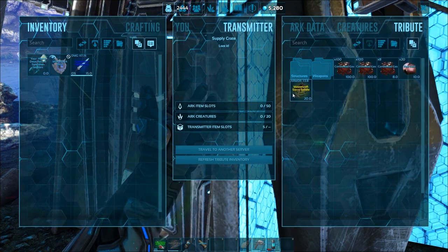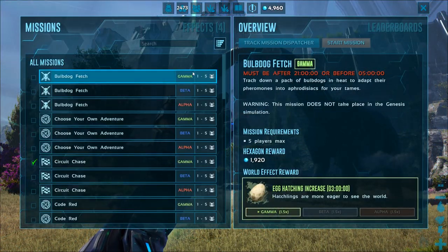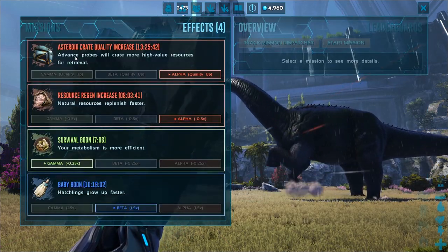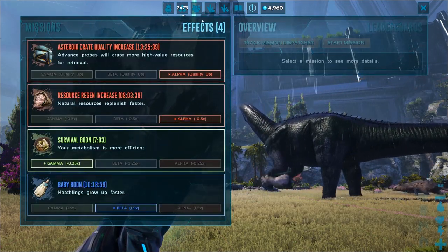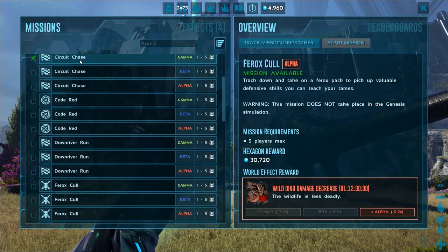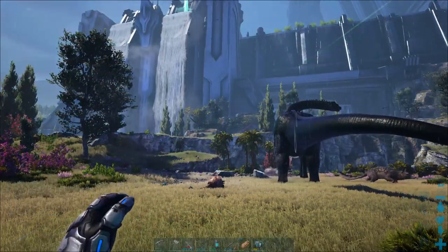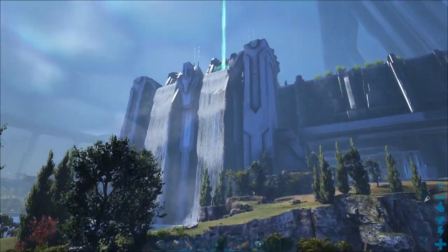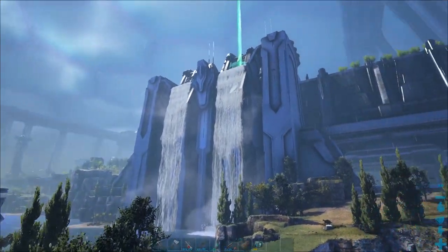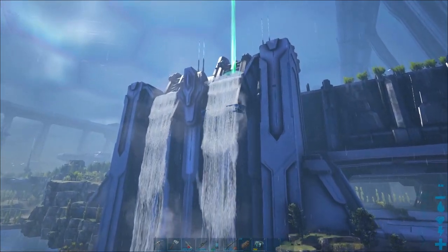Let's get into some supply drops. Someone on the server must have done the asteroid crate quality because I sure haven't done it. If I go into my missions, I still only have one of them complete. So I'm gonna use that to go after some of these supply drops while the loot quality is increased. Let's see what kind of stuff I get out of these loot crates.